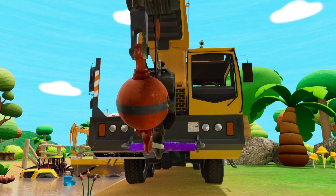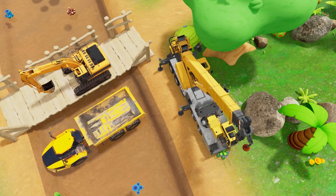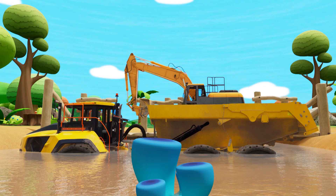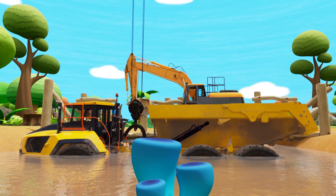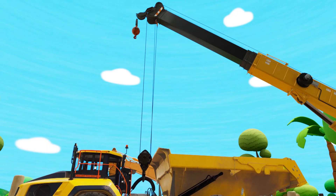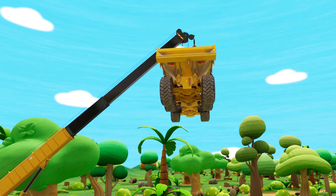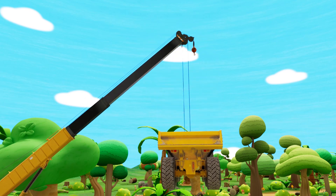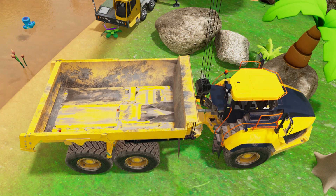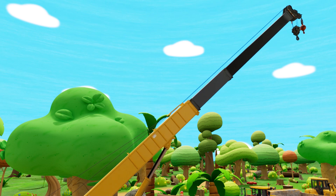Crane comes! Hold the ground! Raise the jib! Lower the hook! Hook the transporter and lift it up! Put transporter on the ground! All right! Crane can retract the jib!